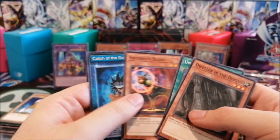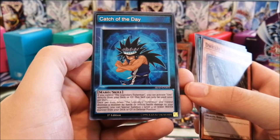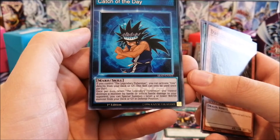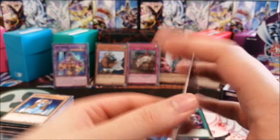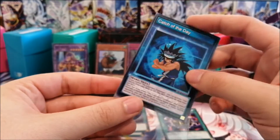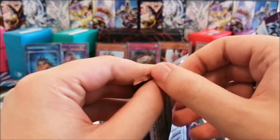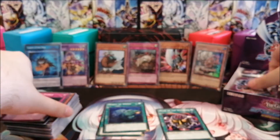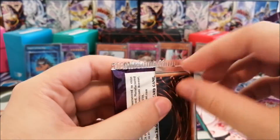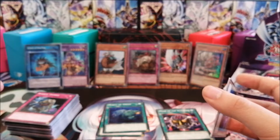We have a skill card — that's going to be a foil. Catch of the Day: if you control the Legendary Fisherman, you can activate Umi directly from your deck or graveyard. This skill can only be used once per duel. Once per turn, when the Legendary Fisherman you control destroys a monster by battle or inflicts battle damage to your opponent, you can special summon one level four or lower water monster from your deck or graveyard in defense. Pretty decent — though Legendary Fisherman is a level five, so you need to figure out a way to get it on the field first. You could use Big Wave Small Wave as a transition into Legendary Fisherman, then activate Catch of the Day to get Umi.